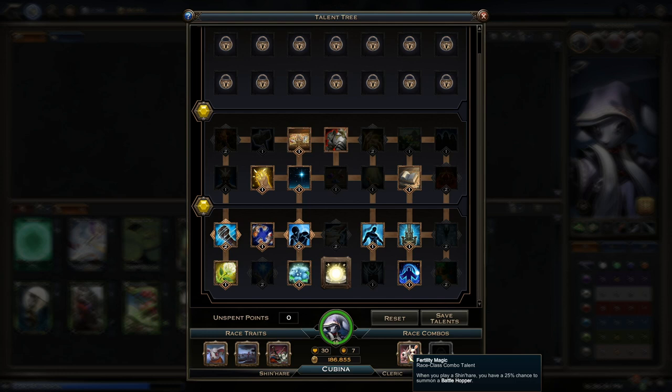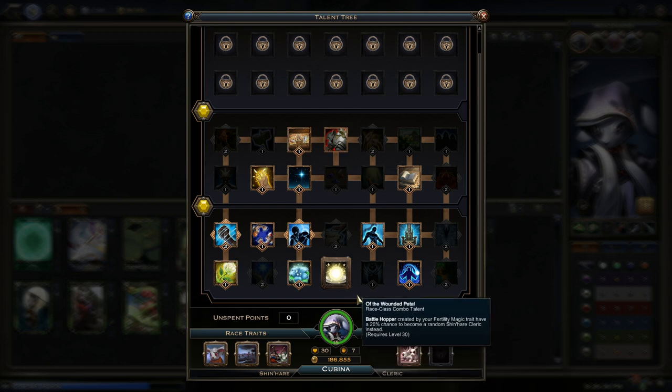If you look at the level 30 talent, this gets even stronger. It creates four Fertility Magic trait — a 20% chance to become a random Shinair Cleric instead. There are quite a few good Shinair Clerics. So it's possible, even from the very first turn, you could sometimes have like a 6-drop in play. Roonir Hierophant is a cleric, Azumay is as well. Bucktooth Command is another one. It's going to be very good when that talent becomes active one day. As for the Cleric class itself, since we're playing a Shinair Cleric, we're going to get Pray as our class power — a basic speed two charge power that creates two blessings and puts them into your deck.